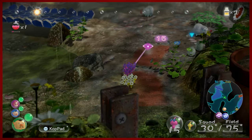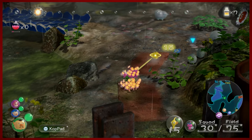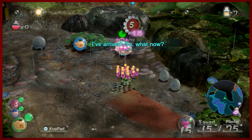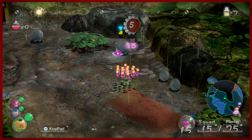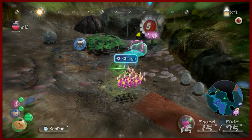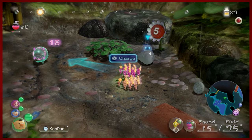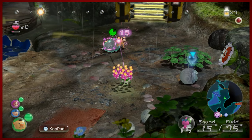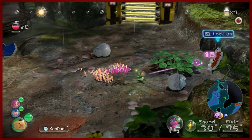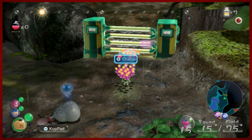First things first, we're going to use one of those spicy sprays. We're going to supercharge our yellows to kill these fiery blowhogs, because there aren't very many of them. We're going to call them back — do not set our Pikmin on fire. We're just using these yellows to take down the fire blowhog. The yellows will then spend the remaining moments being incredibly high.